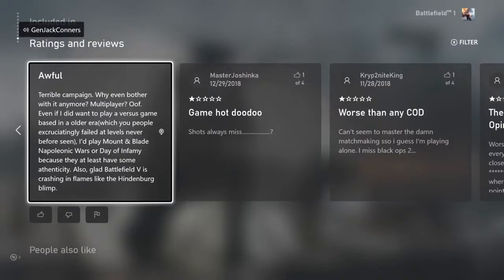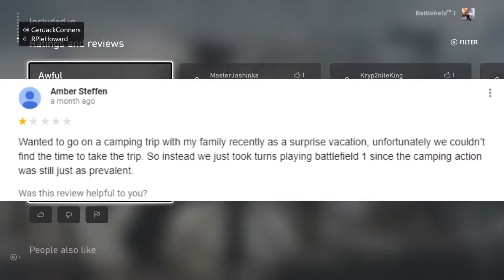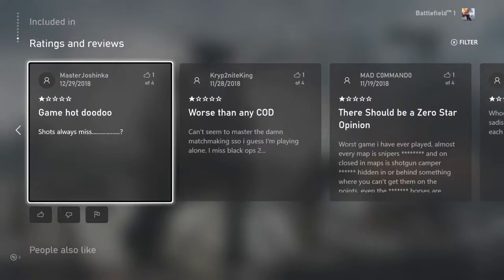One star: 'I wanted to go on a king camping trip with my family recently as a surprise vacation. Unfortunately we couldn't find the time, so instead we took turns playing Battlefield 1 since the campaign was still prevalent.' Off-topic — I'm reporting that. Another: 'I went to Hawaii with my family today.'